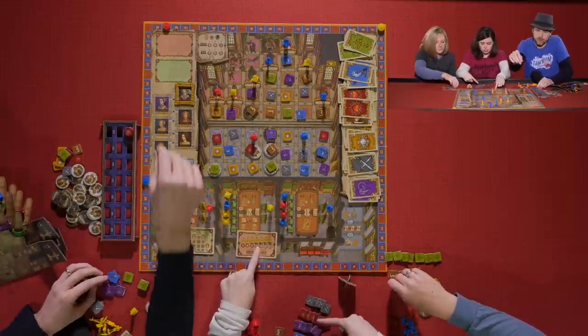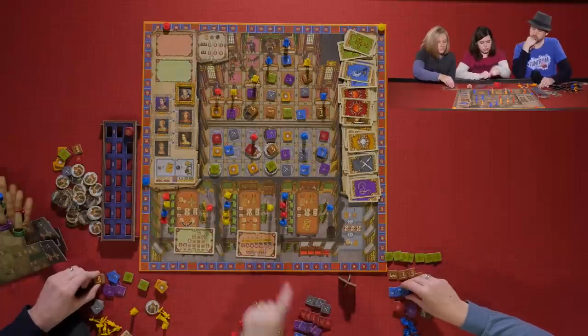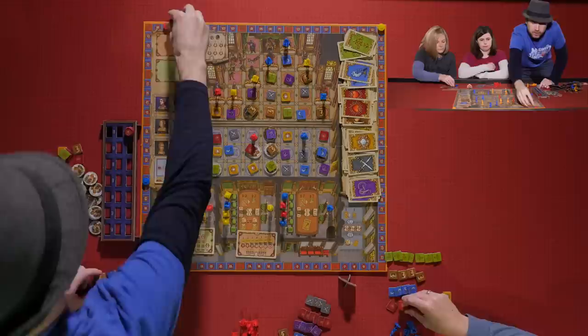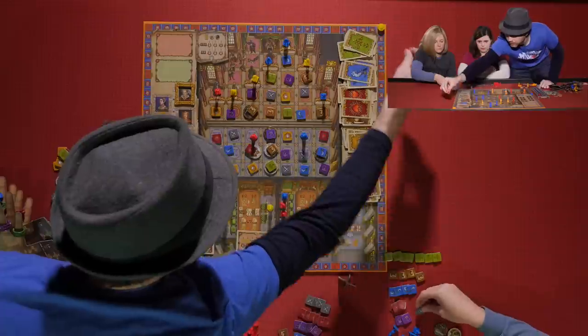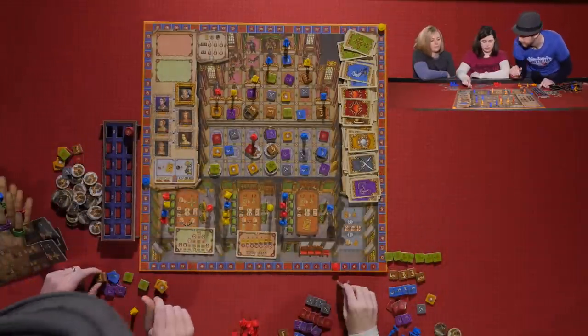Kevin counts his sets: three sets of four tokens worth ten each equals thirty points, plus a set of six worth twenty-one — fifty-one total — then one, two, and one more singletons. Kevin finishes with fifty-three points from tokens.